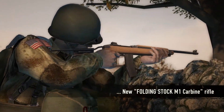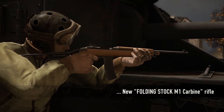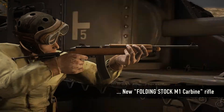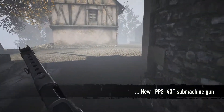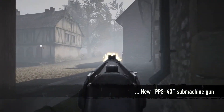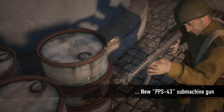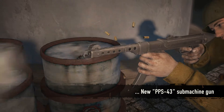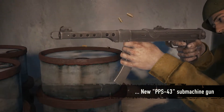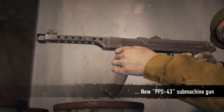A new folding stock version of the M1 Carbine is now available for US paratroopers and tankers. It is a compact semi-automatic weapon which uses only four equipment points. The PPS-43 is a much-requested submachine gun for the Soviet faction. It differs from the PPD-40 and the PPSh-41 by having a smaller 35-round magazine, but with faster reload time and better damage over range, it is closer in handling to the Thompson or MP40.